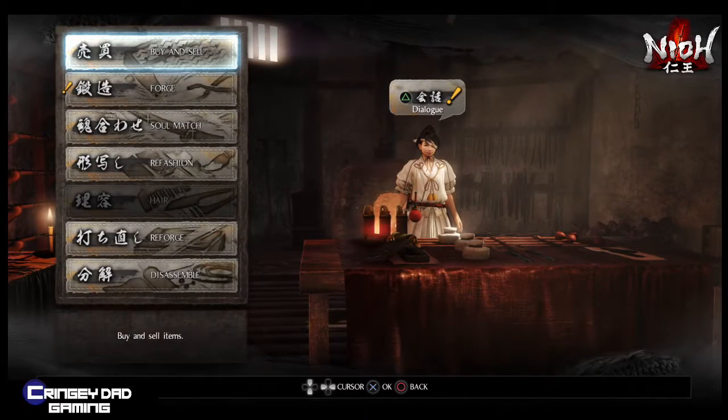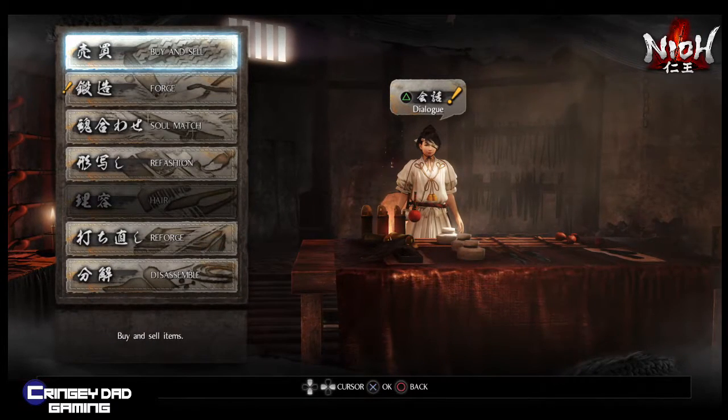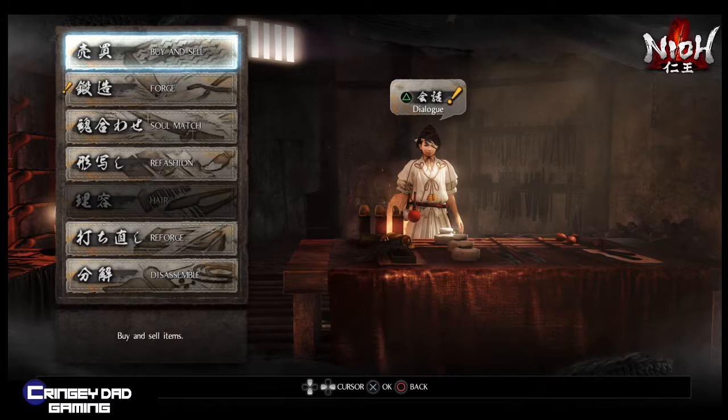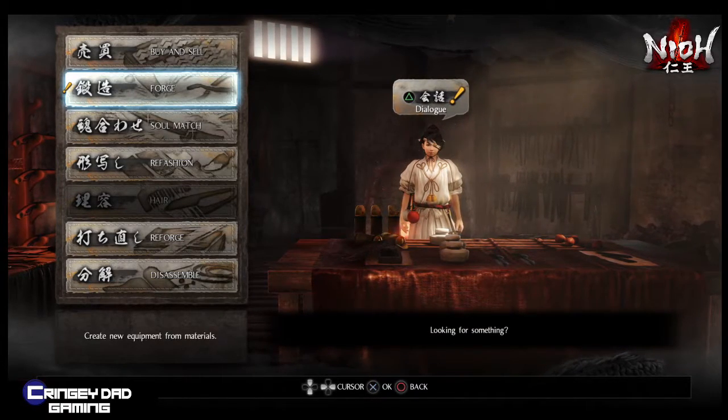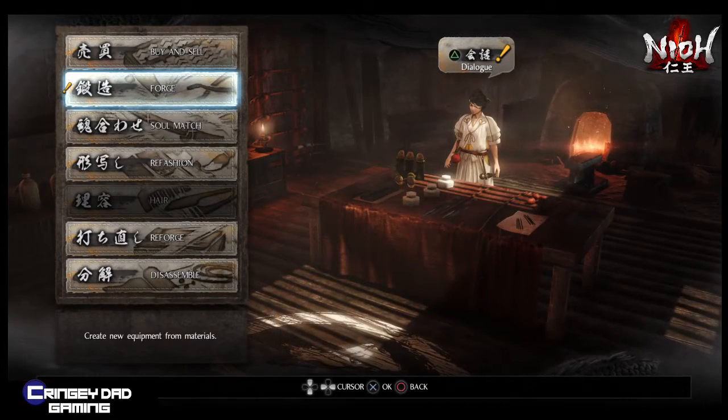Hey guys, Dom here from Cringy Dad Gaming. In this video I'm going to show you how you can forge items out of the blacksmith and also buy and sell items in the game Neo.